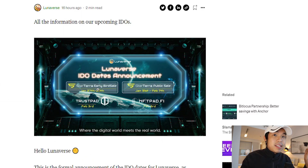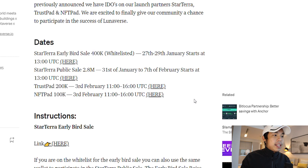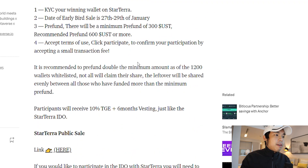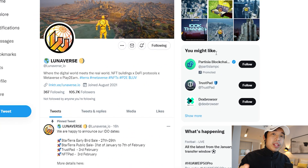This is the early bird sale. They're going to be publicly listed from January 31st to February 7th, all on Star Terra. On February 3rd, they're going to be on TrustPad and NFTPad.fi. You can see the full description and timing details here. If you want to get into the early bird sale, click on the link and follow the steps to participate. Be sure to follow them on Twitter — they have 105,000 followers and have a lot of new announcements coming up very soon.